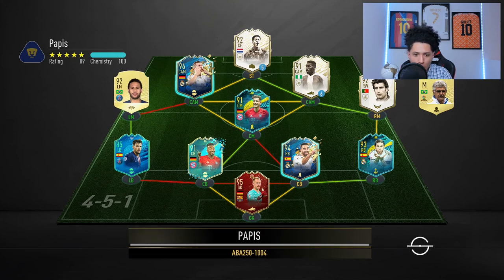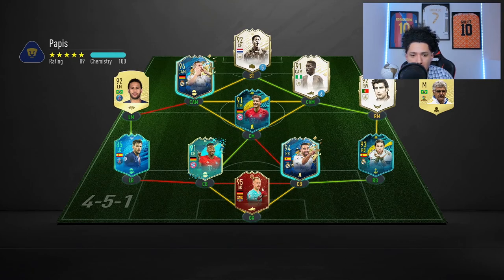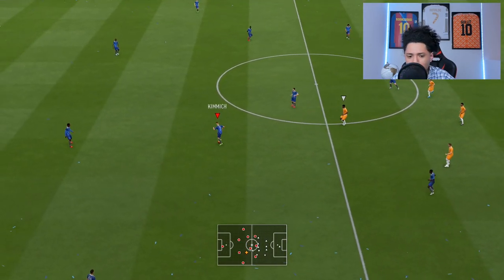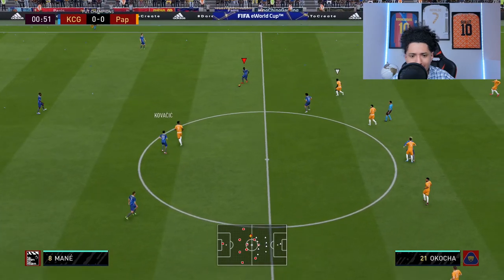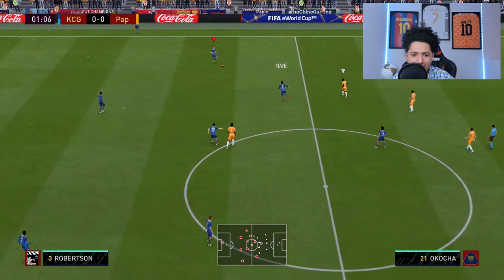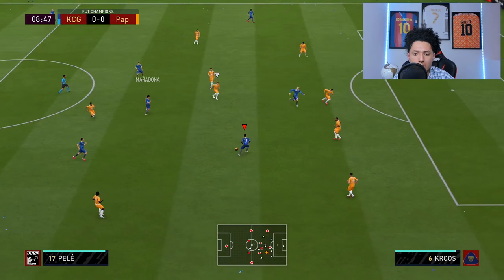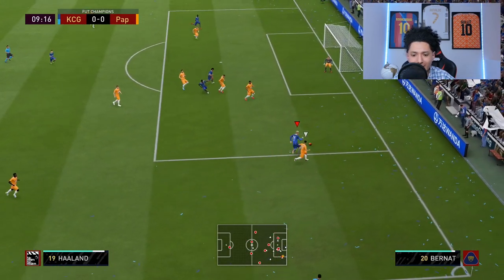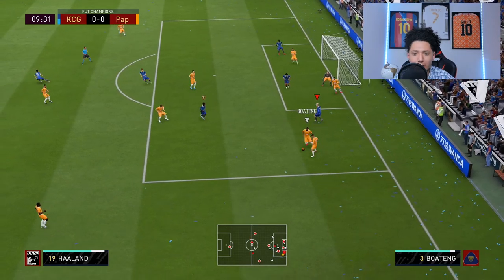First opponent — nice squad. He does have some Icon Moments players, interesting. By the way guys, we are playing him as striker in the 4-2-3-1, and yes sir, I am wearing the same outfit as the last video, going back to back with the footage. Look at that run right there — he seems like a giant honestly in game.